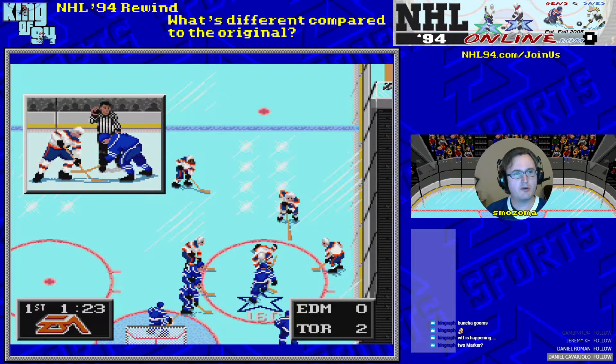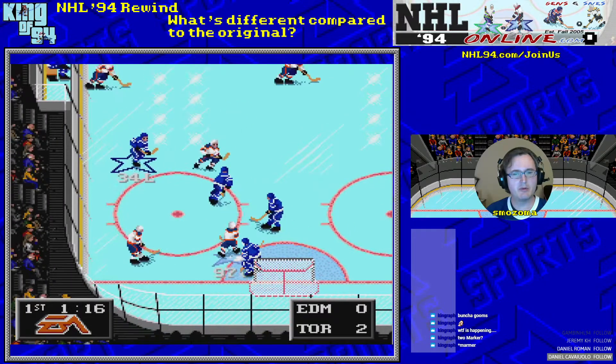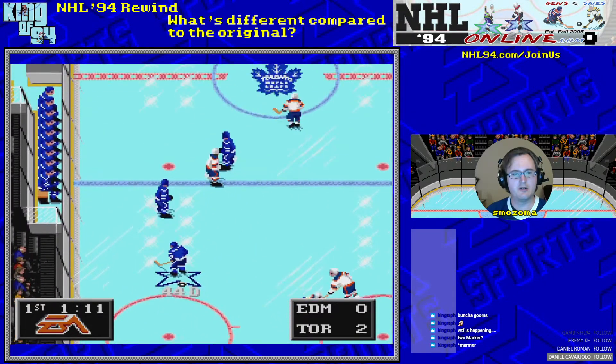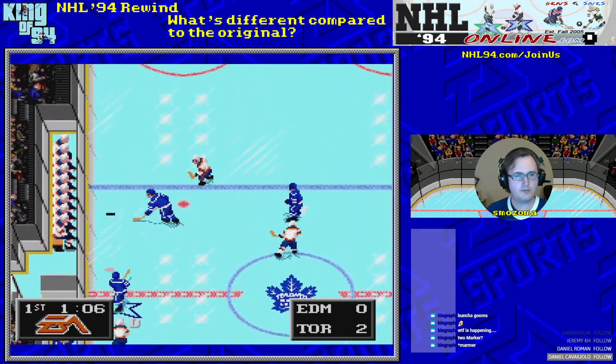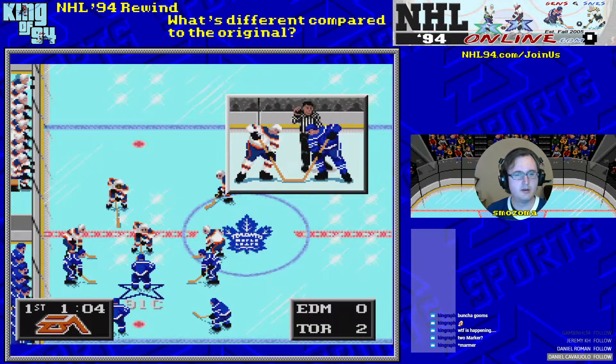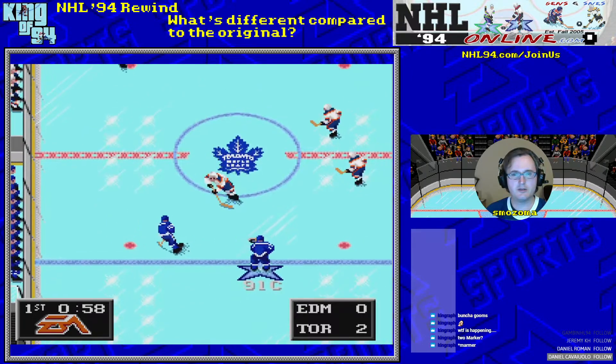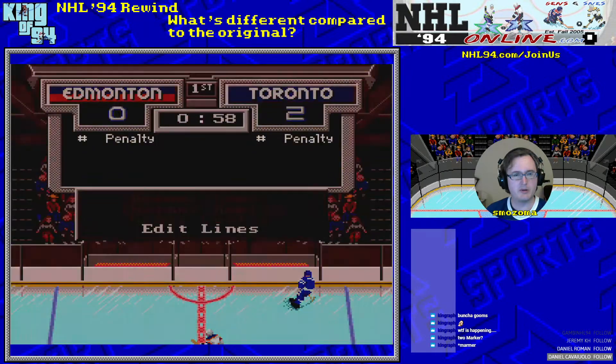There's been a lot of reports of the game crashing, and it seems to be related to line changes. You can go next to the boards and press the X button — or the left bumper button — to make a line change intentionally.